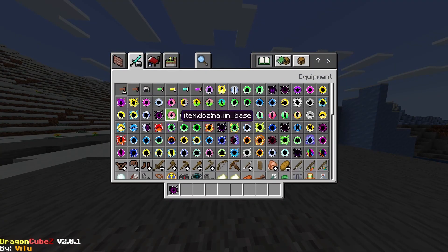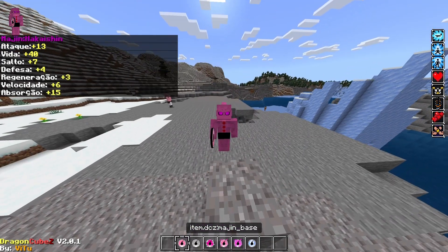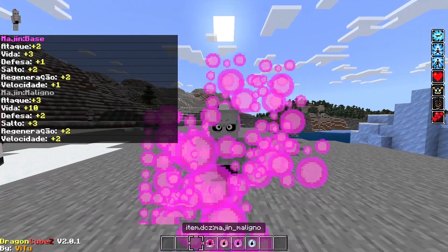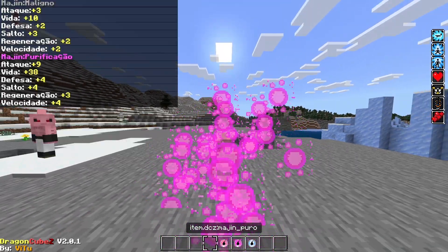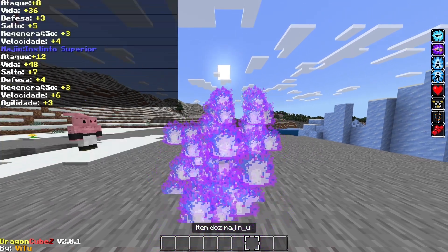These are from where the Majin races are, so they're not in order. We have Majin Alpha, which looks pretty good, Majin Base, Majin Evil, Majin Cure, Majin Super, Majin Total, and Majin Earth.